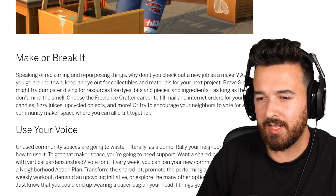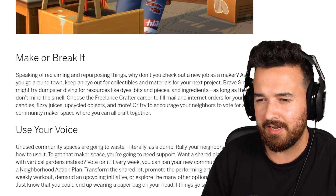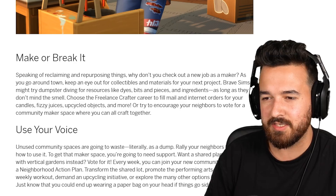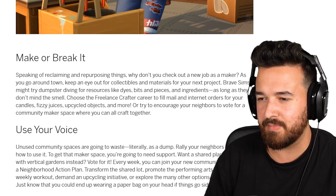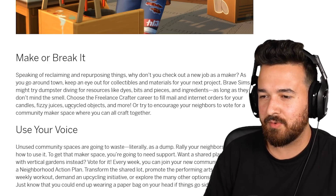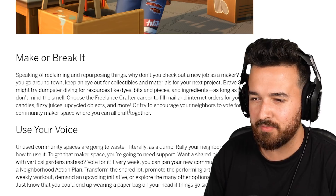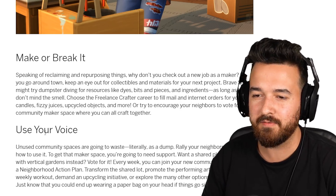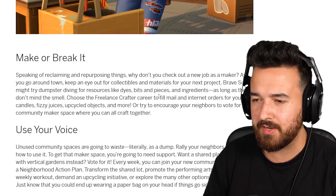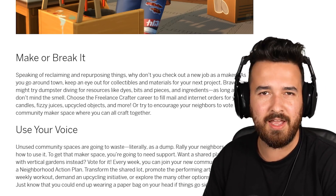Make or break it - speaking of reclaiming and repurposing things, why don't you check out a new job as a maker? As you go around town, keep an eye out for collectibles and materials for your next project. Brave Sims might try dumpster diving for resources like dyes, bits and pieces, and ingredients, as long as they don't mind the smell. Choose to freelance craft a career to fill mail and internet orders for your candles, fizzy juices, upcycled objects, and more. Or try to encourage your neighbors to vote for a community maker space where you can all craft together. So a lot more crafting things - we saw the candles in the trailer.